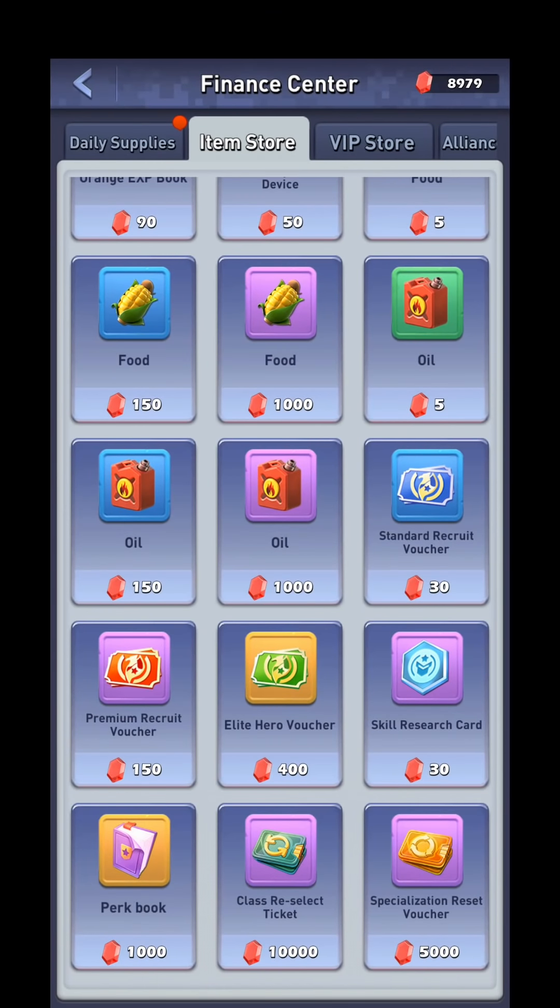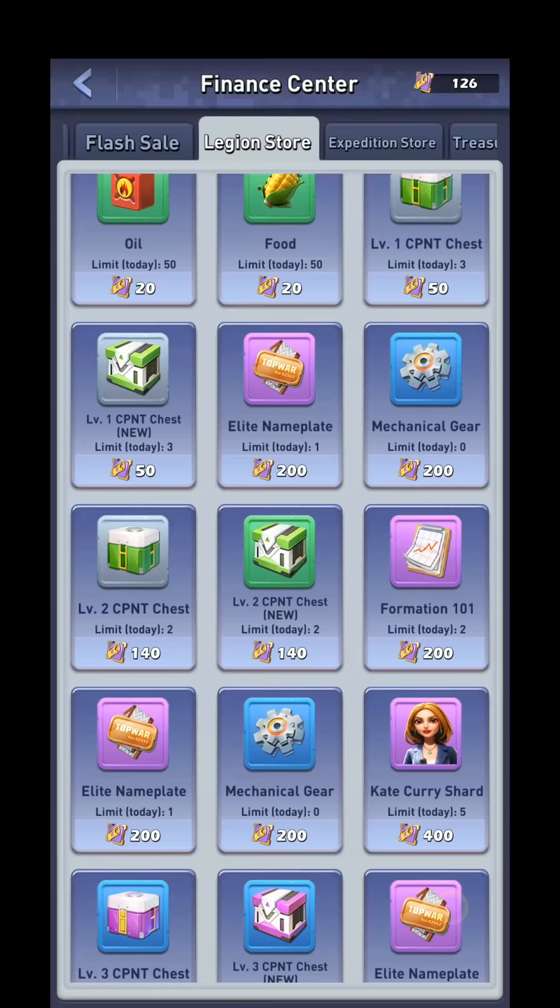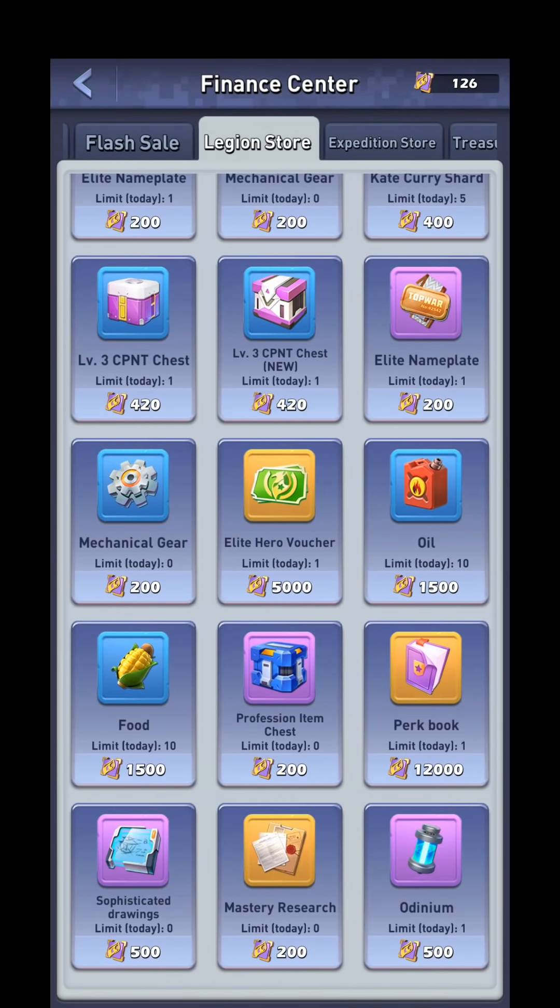Since we're talking about re-rolling perks, it's important to mention where perk books come from. You can buy them from the finance center and the item store for 1,000 gems a piece, so they add up quickly. While they can be found in other stores such as the Legion store or the Expedition store, I would advise against getting them there — they are ridiculously expensive, and there are more important things to get there such as class items.